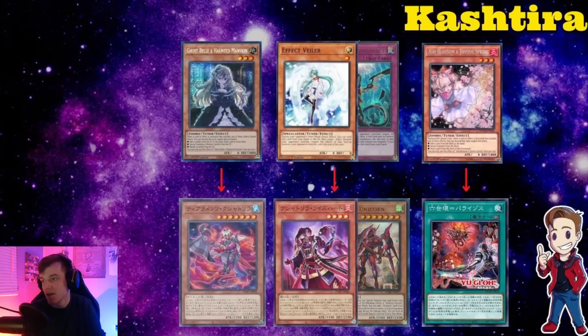Moving on to Kashtira — this is a deck we'll definitely have to deal with next format, and Tearlaments limits make it relevant too. I would say to just Ash the field spell, since it's essentially a Rotation. Even if you Ash Unicorn, they can still go Unicorn pass and rip a card from your extra deck. If they rip both Kit from your extra deck with Unicorn and another effect, it gets really rough. Ashing the field spell first is going to be the most important interaction — getting rid of the Rotation immediately.